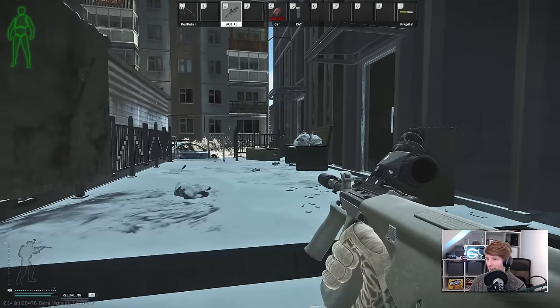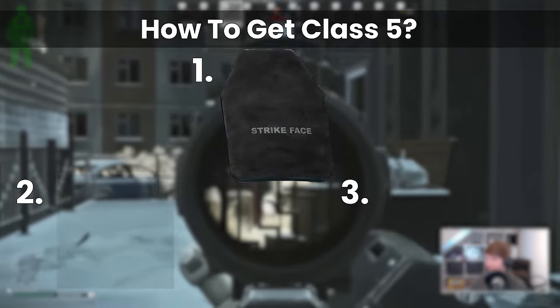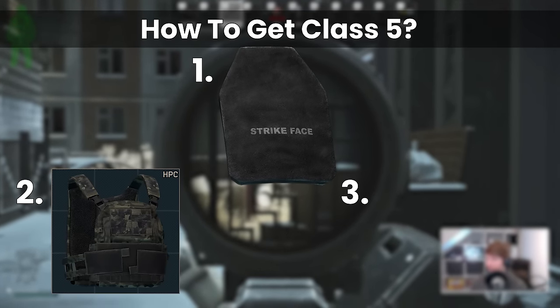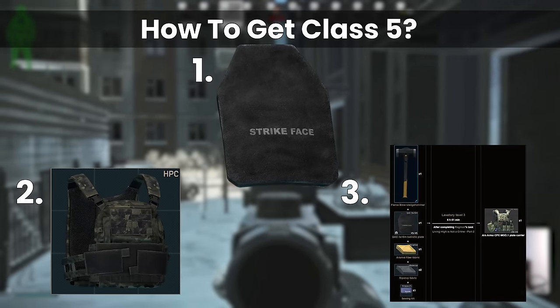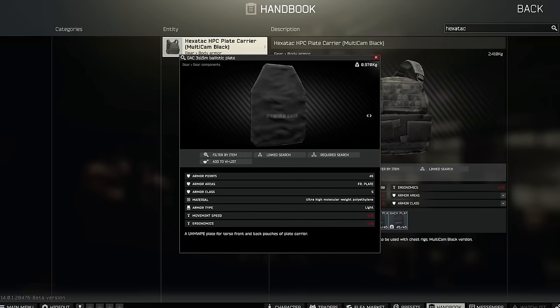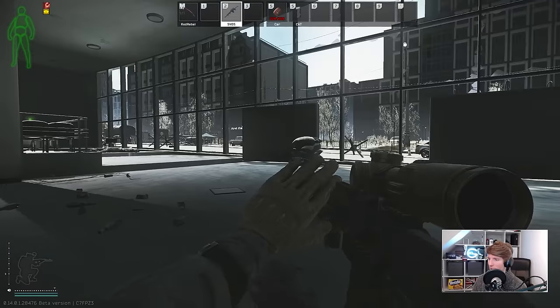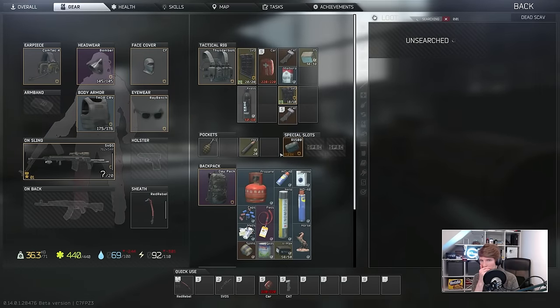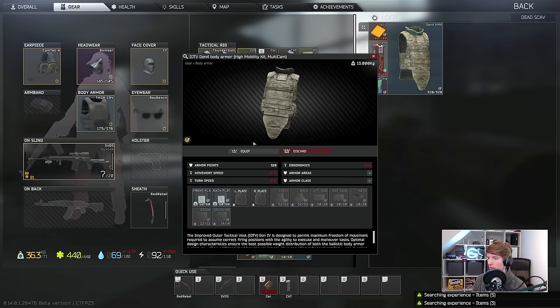With the armour rework there are three main ways that you can access class 5. Firstly, buy the plates directly. Secondly, buying the armours that the plates come in by default from the traders, and thirdly through crafting. At the moment you can see exactly which armours come with which plates using the handbook, and the traders only sell armours in this default configuration. This also goes for finding them in raid and crafting them too — if you pick up an armour from a stash it will also come in this standard config.